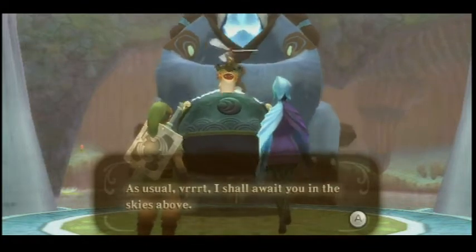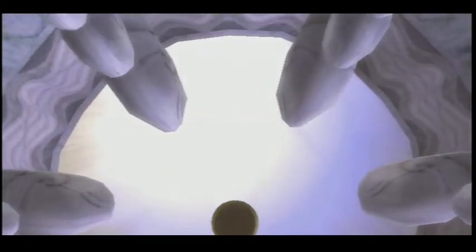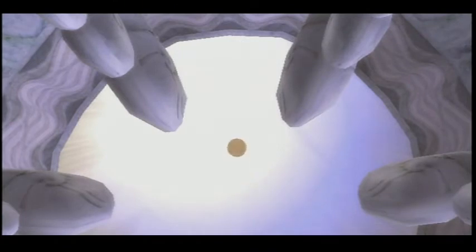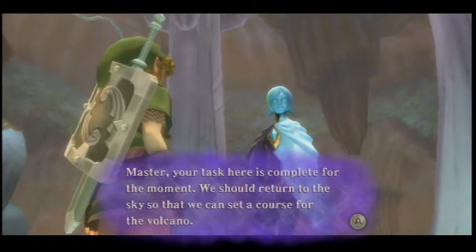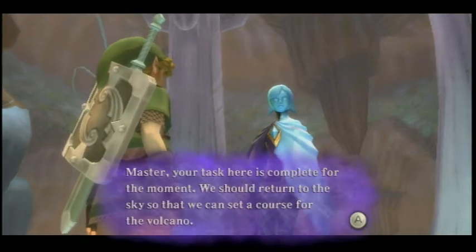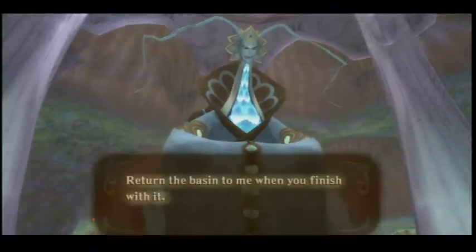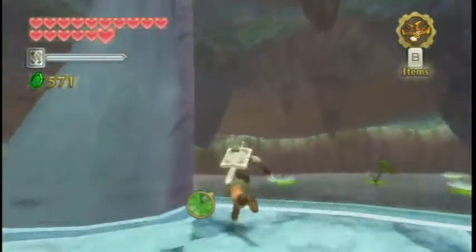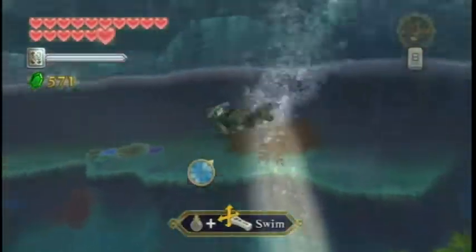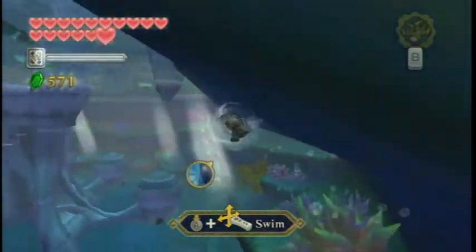Scrapper says: this cargo looks very heavy but it's well within my payload tolerances. Master Shortpants, watch carefully while I demonstrate what a real hero looks like. Sadly we need his help so I can't teach him what a real hero looks like. He says he'll await us in the skies above. We actually have to fly there - this is a long episode but we actually have a lot to do.